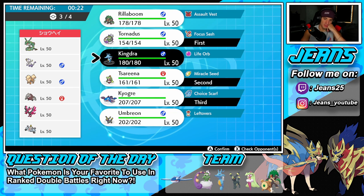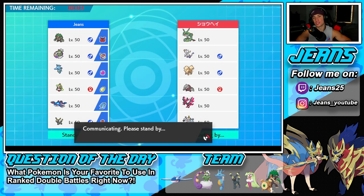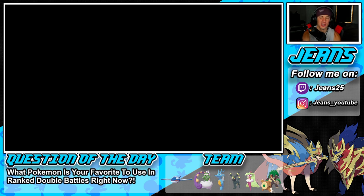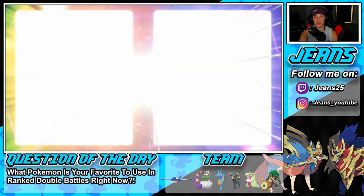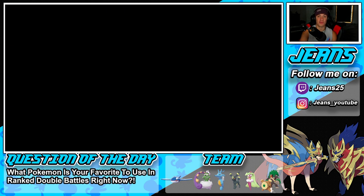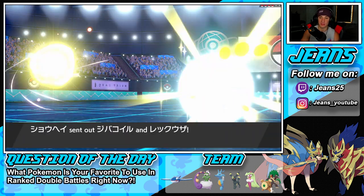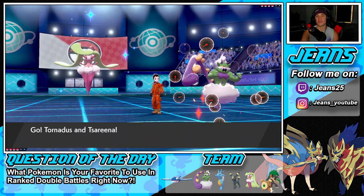I don't see us needing Rillaboom here. Let's rock it with Tsareena lead! I like Tsareena because he could potentially lead Mimikyu, and we need to watch out for Wide Guard since we're Choice Scarfed on Kyogre. Wide Guard isn't like Protect — you can use it back-to-back. He ends up leading Magnezone and Rayquaza. We have Triple Axel on Tsareena — could just go for it.